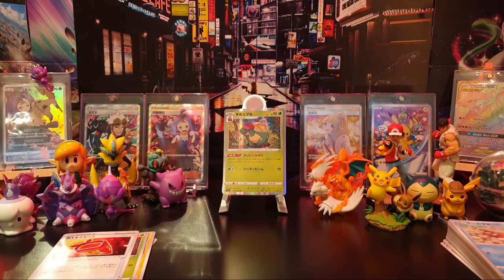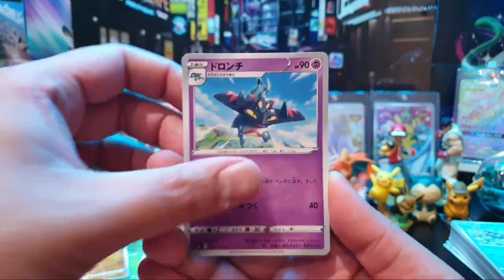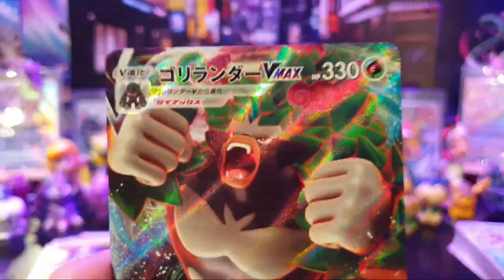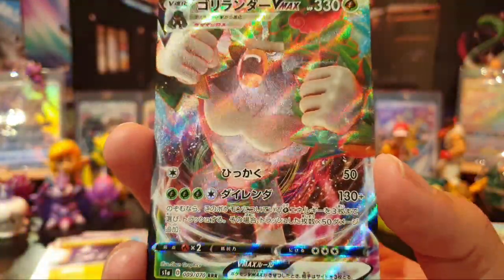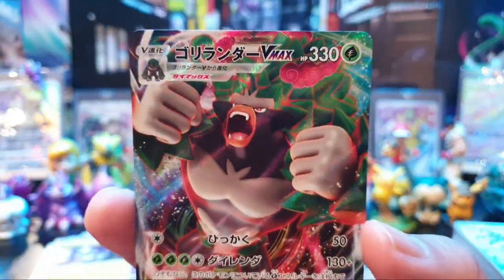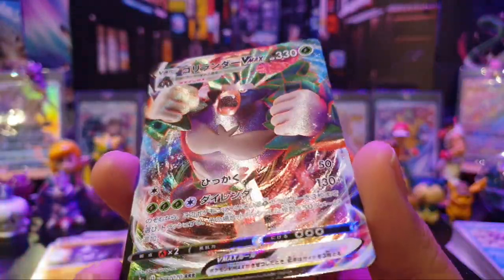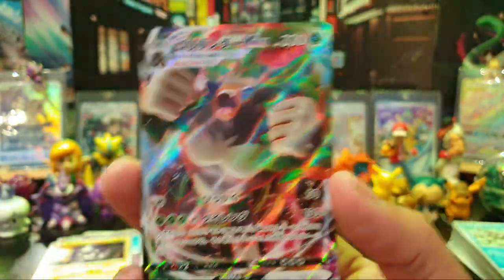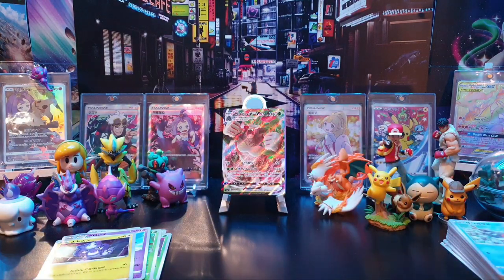Next one — let's have a look at what we have here. We have a Shuckle. Looks like we've got something good in this one — and we have a Rillaboom VMAX. So that's our second VMAX of the box. Very nice indeed. We're guaranteed two VMAXs from what I've seen in everybody's videos, so nice to pull a second one. Still looking for our SR or better, and I think we should have at least three more V cards as well.